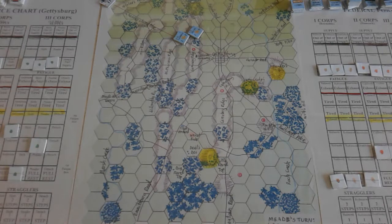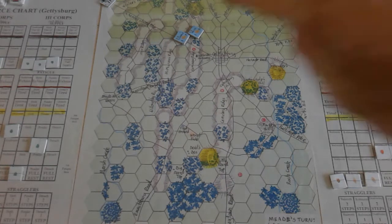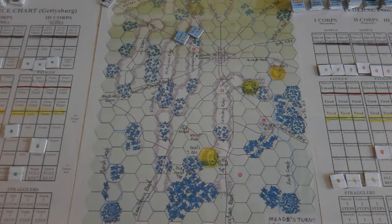The Confederates get 3 victory points for taking a casualty step, and the Federals are worth 4 victory points per step to the Confederate side. So the Confederates get one more victory point per step they take from the Federals. You also get 1 victory point for a supply wagon or cavalry force, of which there are only these two Confederate and Federal ones in the whole game.